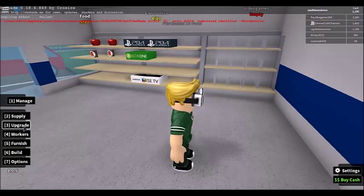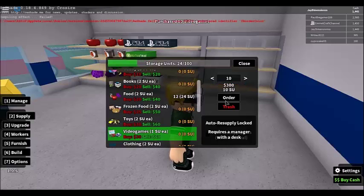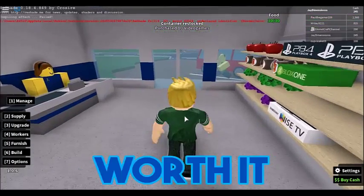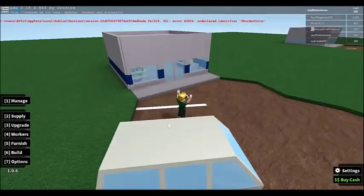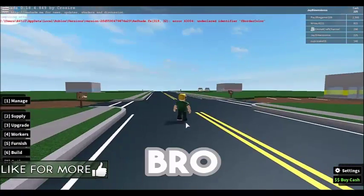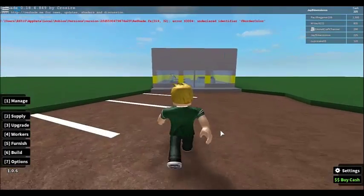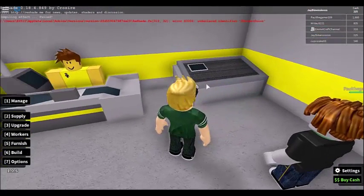Food is now restocked. Going to supply for video games — let's go for 40. Oh my god, my cash is very low but it's worth it. Come on, standing on the cart — hi Emmet, what are you doing? Walking in.